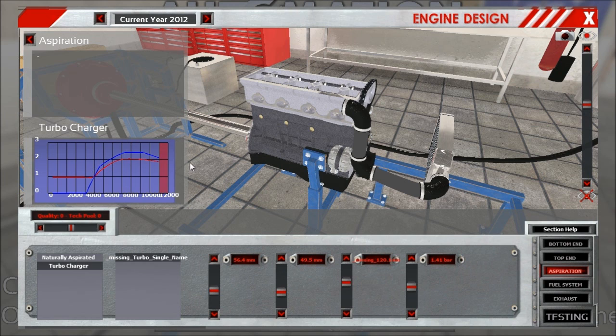Now we have built a turbo; it goes up to a boost pressure of 1.4 bar, which is a lot. We cannot set the AR ratio, which is damn important. What the AR ratio does is spool the turbo earlier or later, and right now everything we do is set to later, as we use an AR ratio of 1.0 in this case.